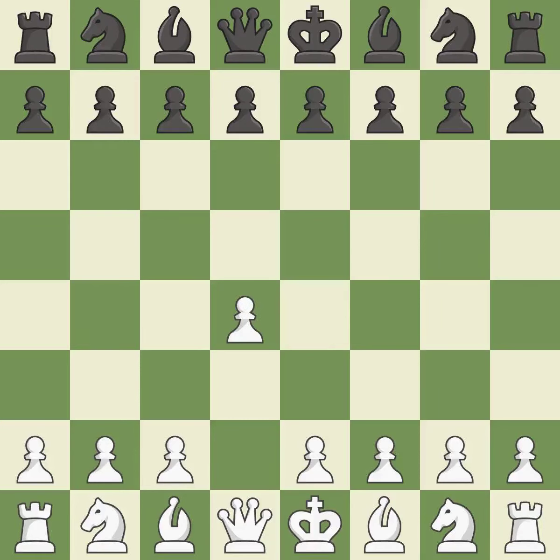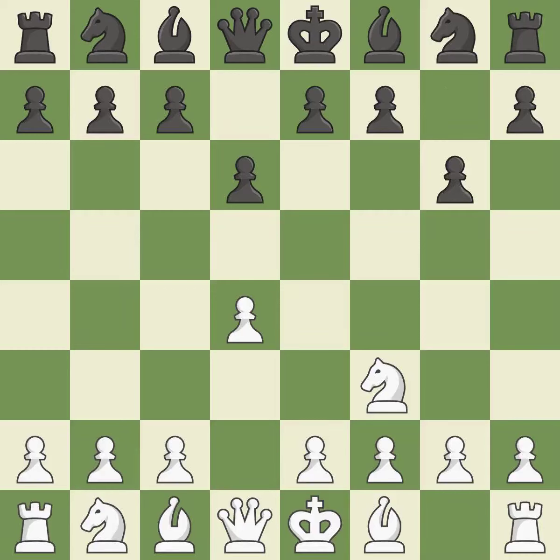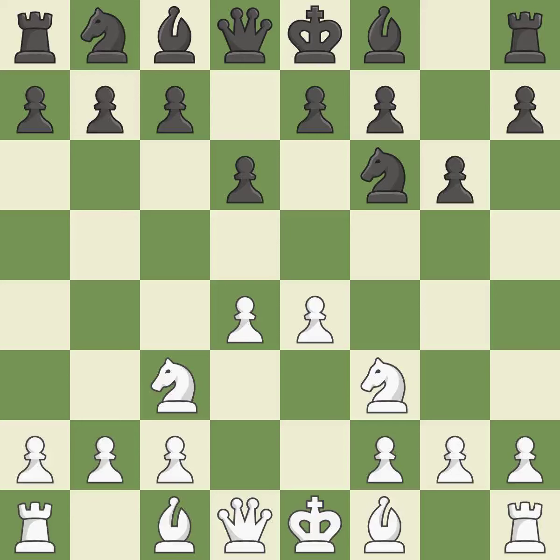Opening with the Queen's Pawn. D6 defends the E5 square and allows the light-squared Bishop to develop. NF3 advances the Knight, aids D4, and stops Black from moving on E5. The dark-squared Bishop is getting ready to be fianchettoed to G7, where it will sit on the long diagonal. The fianchetto move BG7 places the Bishop on the long diagonal.